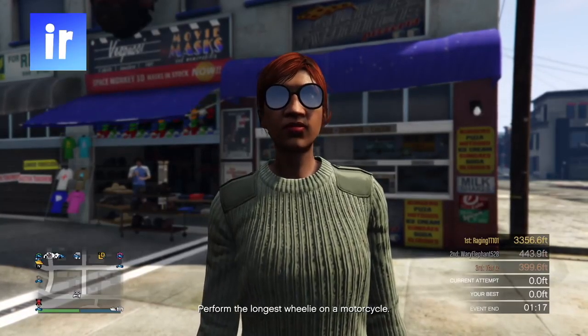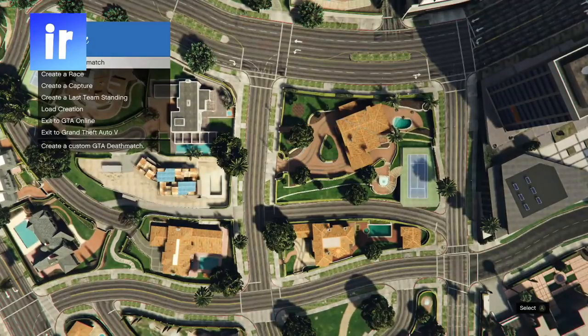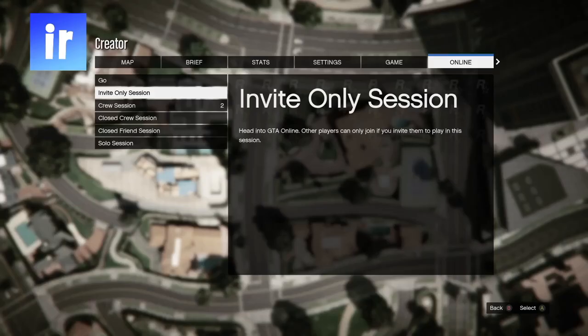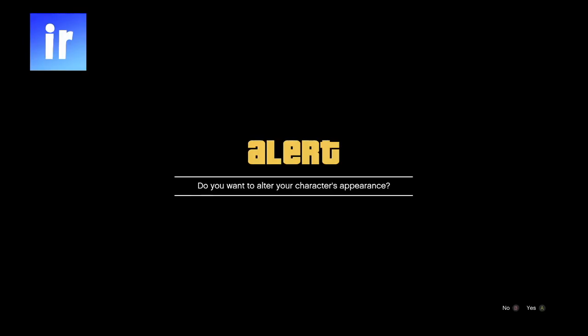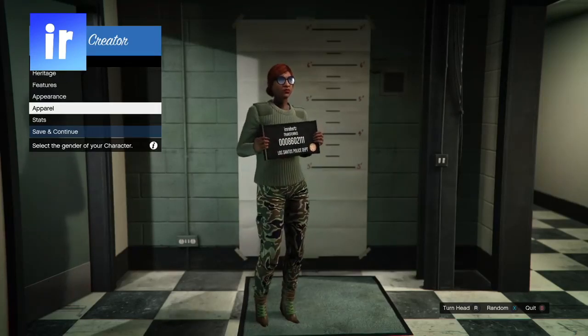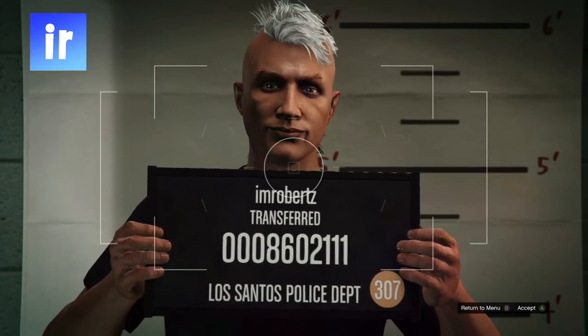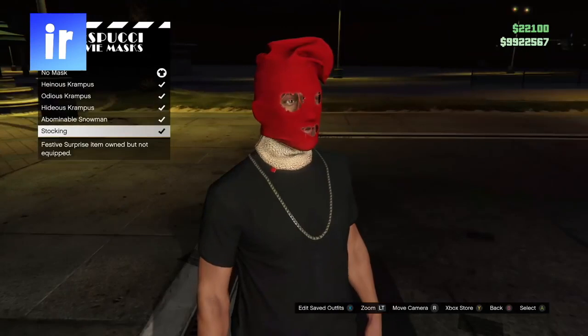Then go to Creator. Once you're in Creator, go to an invite only session. Once you see the alert screen, accept to go back to Character Appearance. Now do the glitch to change the character's gender back to male, change the character's hair, then save and leave.